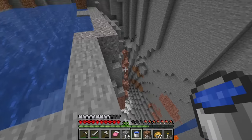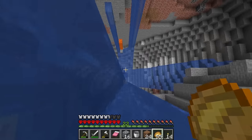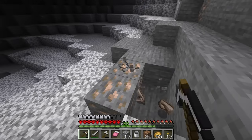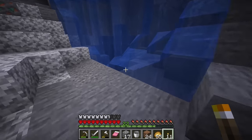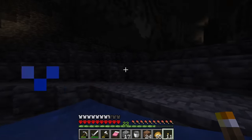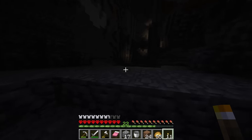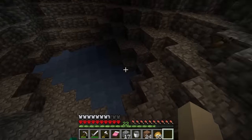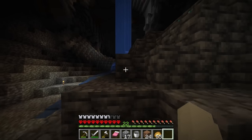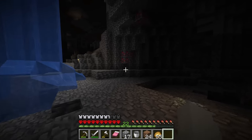Well, I found this giant hole in the ground so let's see if we can find anything down here. We've got a crazy zombie throwing himself off a cliff. Mostly just iron on this level but the water keeps going down, so let's see what we can see. We've got a skeleton already so let's run and get this lit up. Another creeper bites the dust. Oh my gosh — diamonds! I can't stop and mine those right now, I need to handle these guys first.